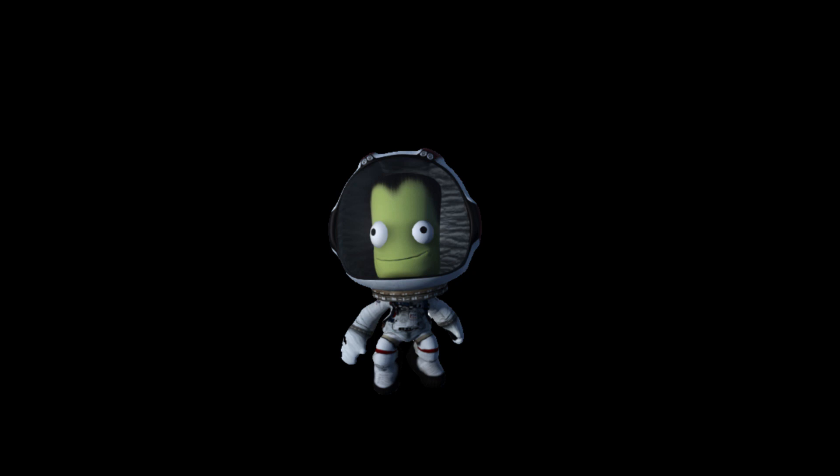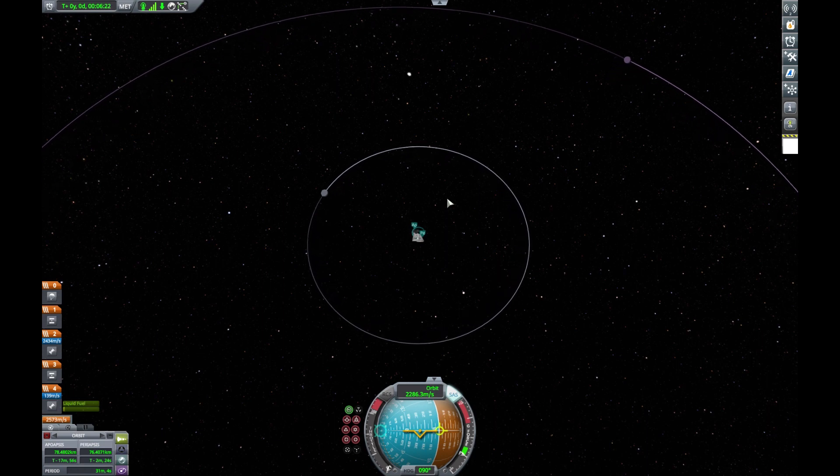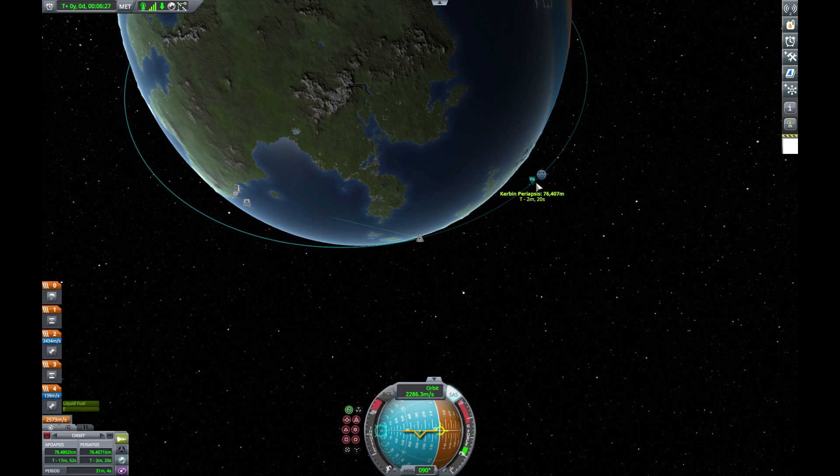Hello and welcome to a video where we're going to be discussing how we can make maneuver nodes in Kerbal Space Program. Maneuver nodes are a way for you to plot where your spaceship wants to go, and so you'll burn in the right direction to hit your target.